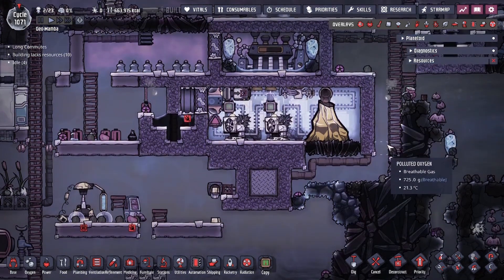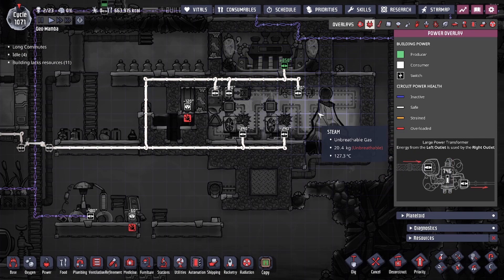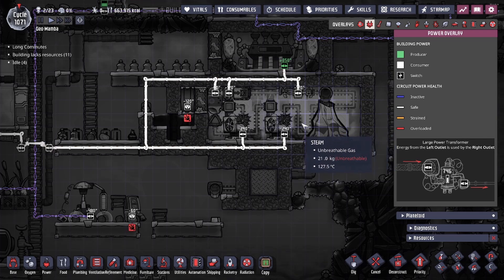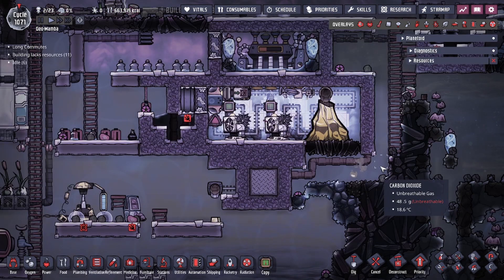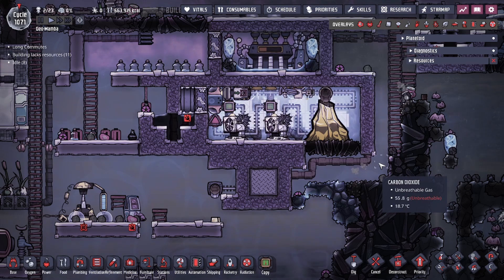You can see right here that it does not cost a lot of power, and it doesn't really generate a lot of power either — but that's because the metal isn't that great. You could actually tame a gold volcano without using an aqua tuner. That has been the Gold Volcano Tamer design. If you have any questions leave a comment down below. Hope you enjoyed today's video, and don't forget to like and subscribe. Thank you guys.